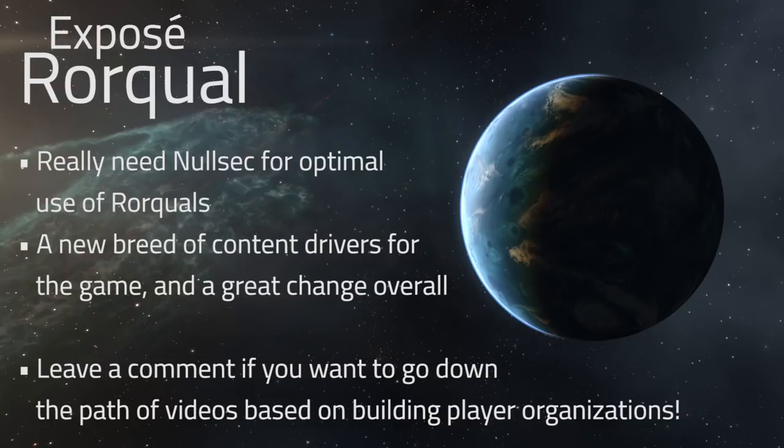That's the synopsis on Rorquals — the long and short of it. It's something I'd absolutely suggest getting into if you're interested in EVE Online. There's a link in the description for 250,000 skill points to help accelerate your early game. Make sure you like and subscribe, leave that comment if you're interested, and I'll be back with more tutorials, exposés, and investment guides soon. Peace out from EVE Business Insider.